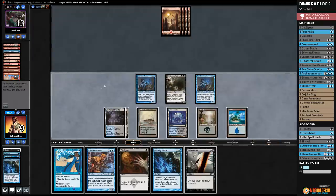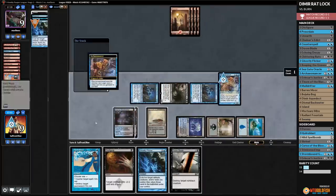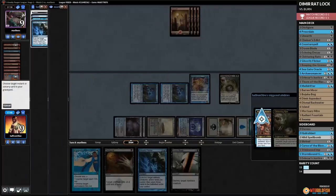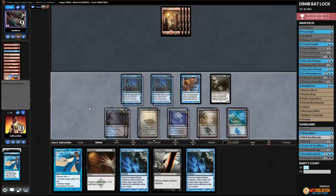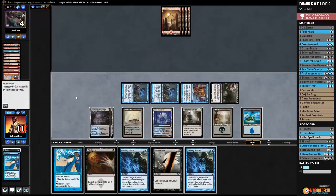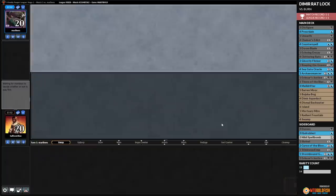Opponent puts it back. We get back Ghostly Flicker. Keep drawing that card while we beat you down. Opponent puts it back again, we get back Ghostly Flicker — and this one is over, ladies and gentlemen. Opponent passes. We even get Radiant Fountain to rub it in. We get in, hit our opponent, gain some life, stop on draw step, and opponent scoops it up. That's what we're trying to do — that is exactly the plan of the Rat Lock. That worked pretty well. The Rat Lock worked! Onto game three.